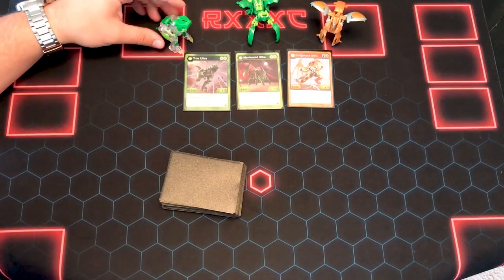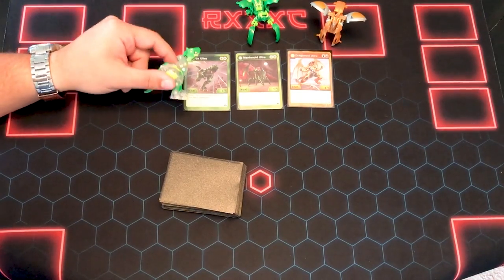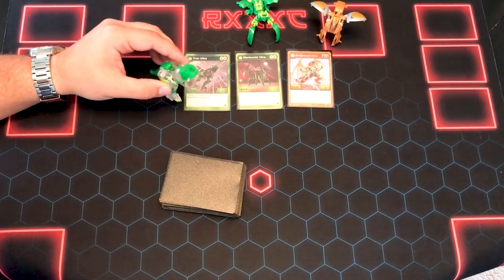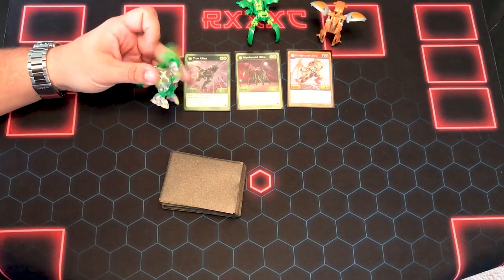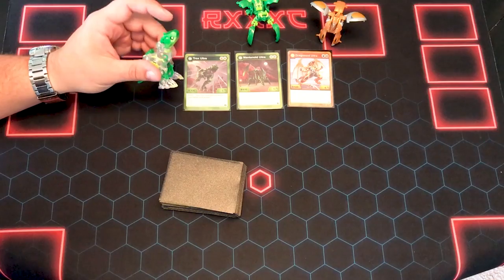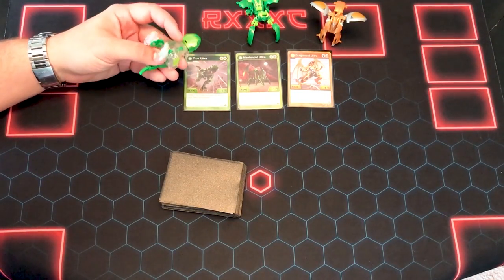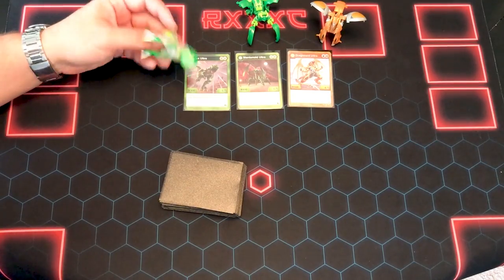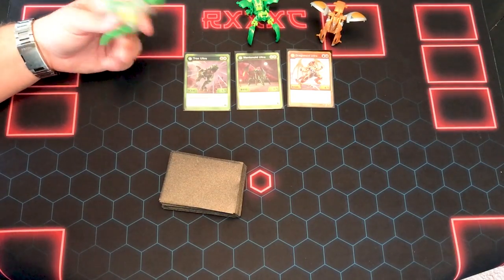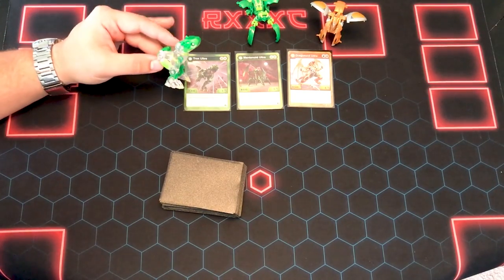First off is Trox Ultra. I would definitely not use the diamond version like I have been using because it does not open as well. Sometimes it will just pick up a core and just drop it down and not open. And then it doesn't matter — if it stays on it, it's great, but if it doesn't pick it up at all, you can't use the Bakugan. So I would definitely use the normal version, not the diamond version.